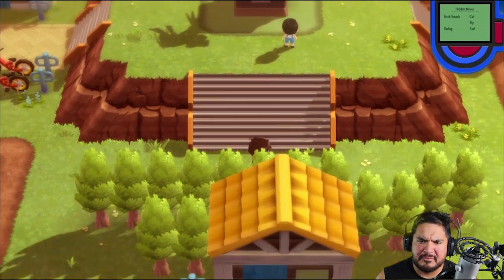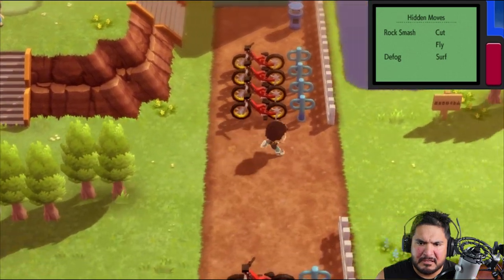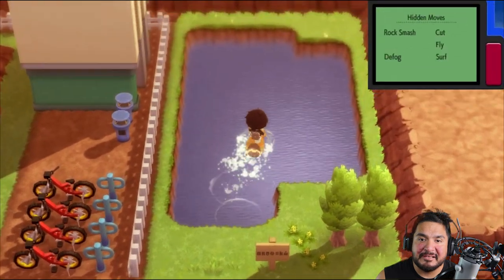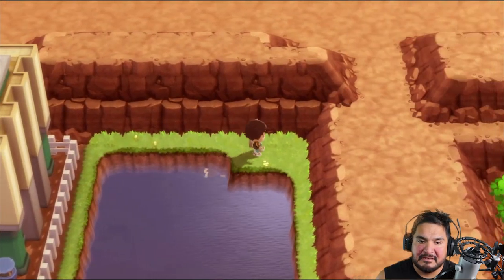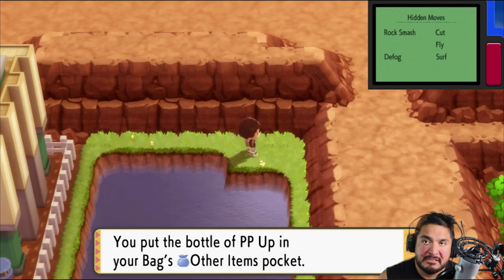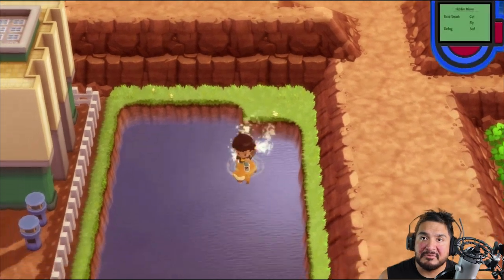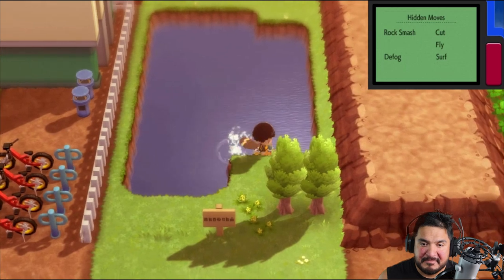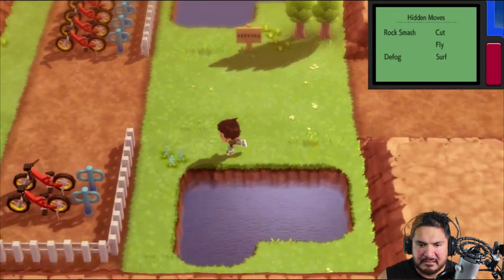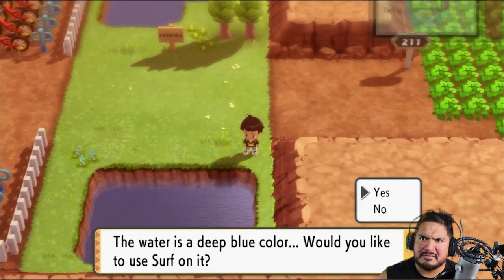I'm not gonna use Repel just yet — that would be a complete waste of those max repels. We're going right here and finding ourselves some more great hidden items. There we go — we found ourselves a bottle of PP Up. Now for those with a twist in mind, it is not what you think — it's for their moves.